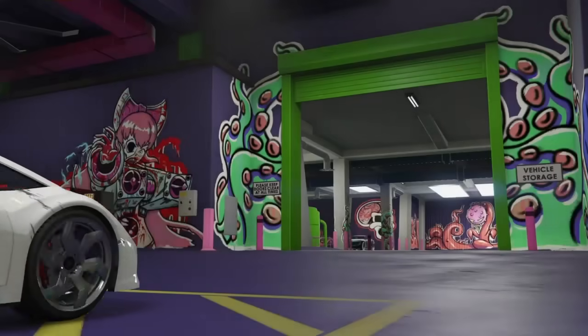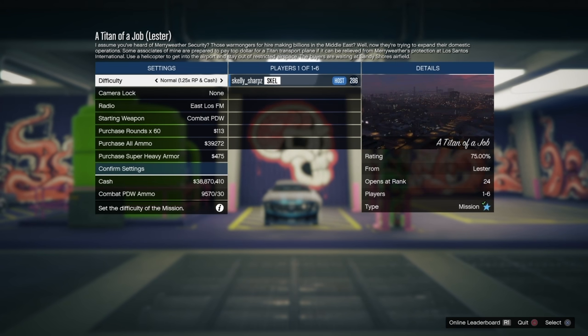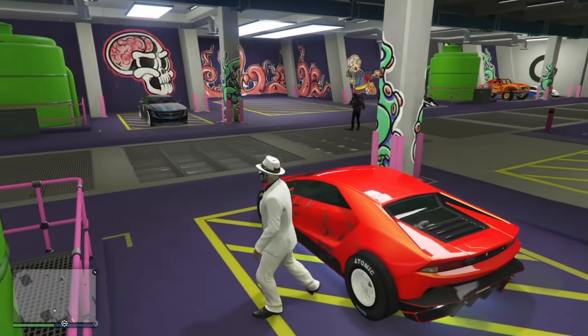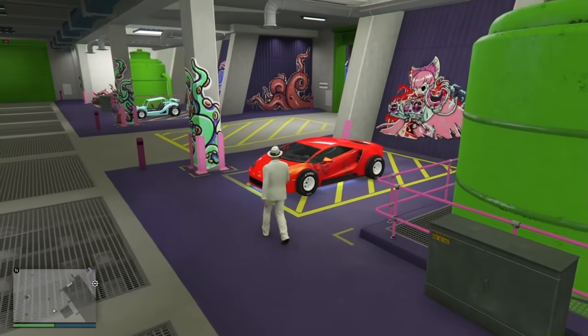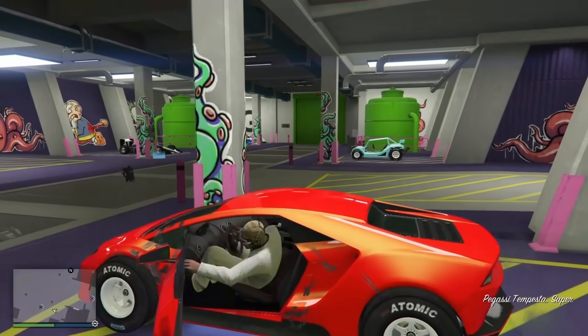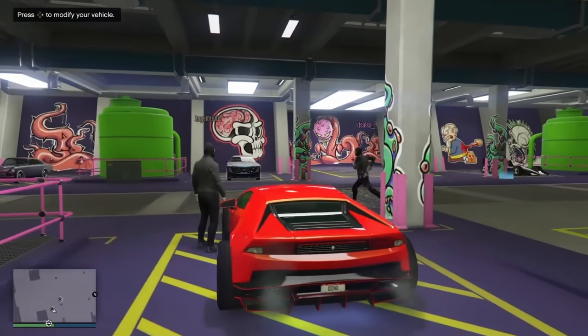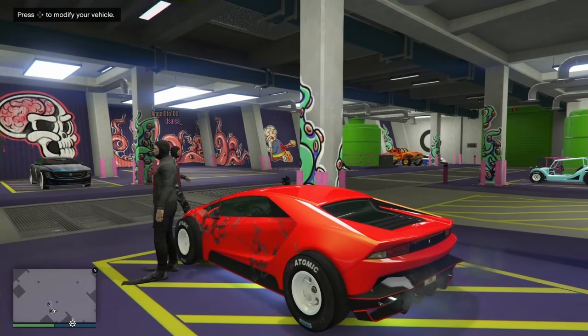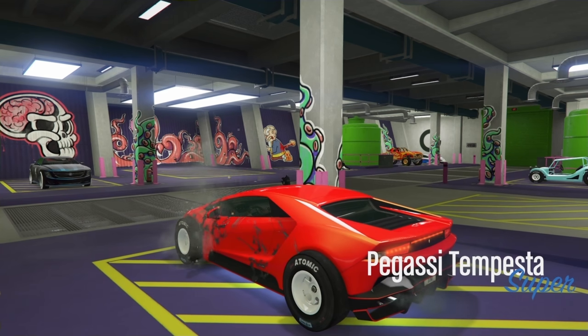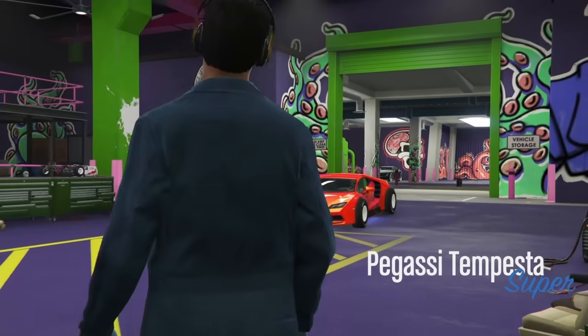When you hit it, it'll quickly show you driving out of the workshop into the garage. You'll come back into the garage and it'll show the setting screen again — circle to quit, X to confirm. Then pull the car back into the arena workshop and change one thing to save it. There are two other methods to save: you can drive it out of your arena and put it in the back of an MOC, or drive it to a Los Santos Customs and make changes there.